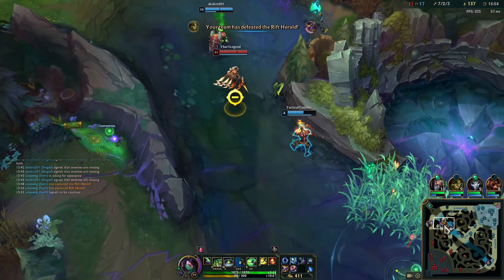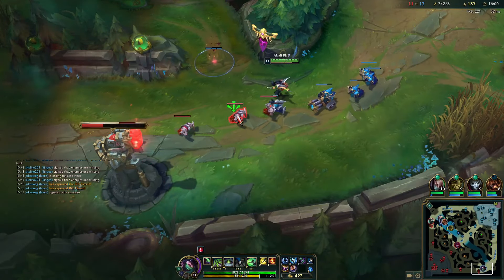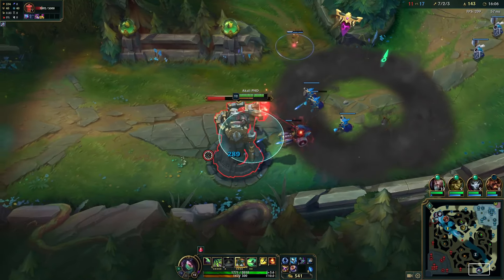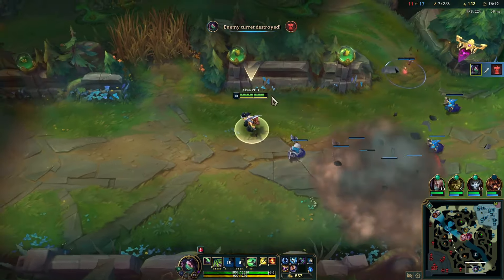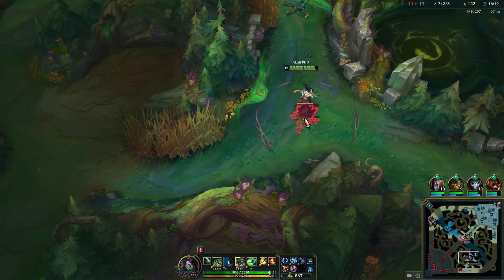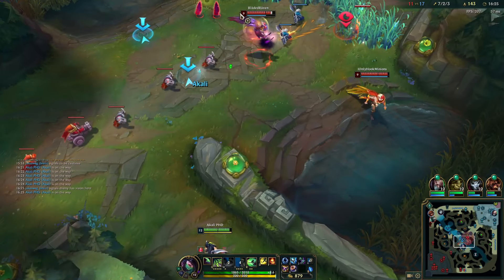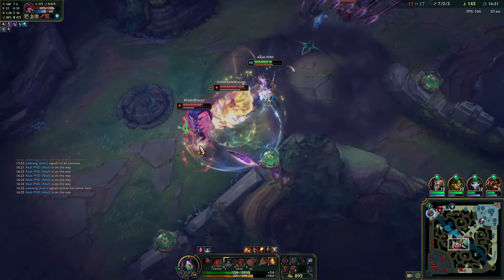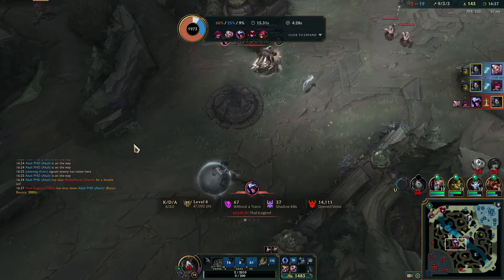Talon's over there, that means it could only be Xayah and Shyvana — I saw Rakan up there as well. More likely no one's gonna be here yet. Get out of turret range and then E over. I think we could probably get a kill on bot lane if we flanked right now. There's no mid turret — this should just be a kill. Damn you, Talon. Oh my god, that is so much CC from them.